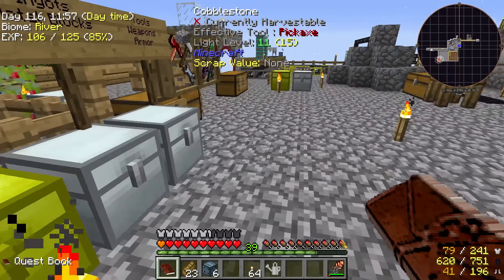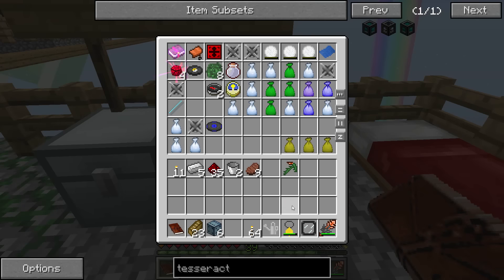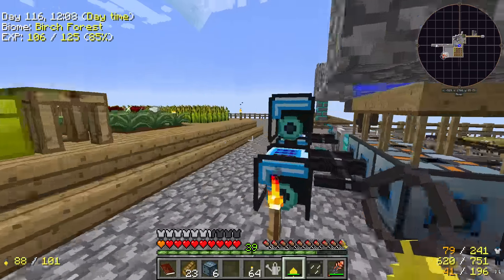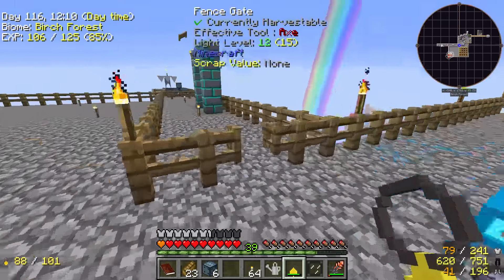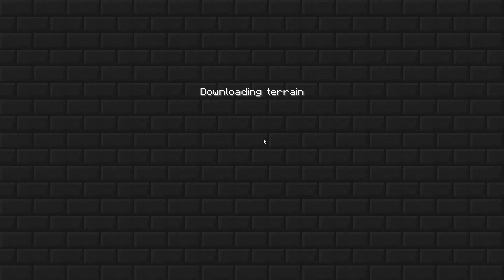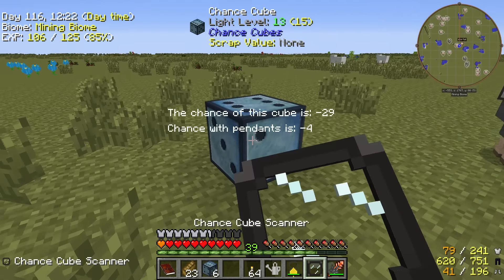We're going to take some chance cubes, the chance cube scanner, and a tier two chance pendant and head to the mining dimension where it's much safer to break some chance cubes. I just love ending videos with breaking some chance cubes — it's just too much fun to not do it.